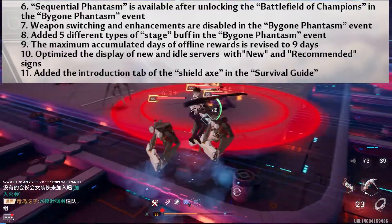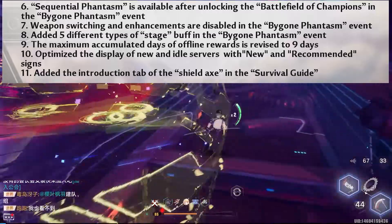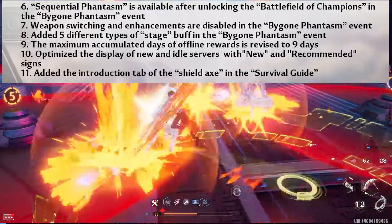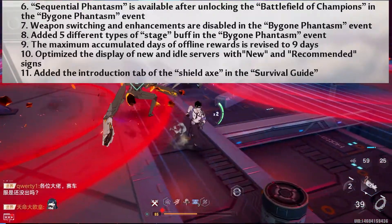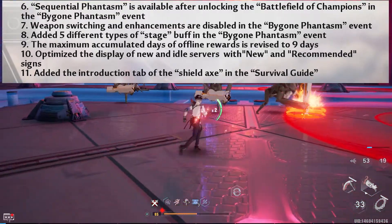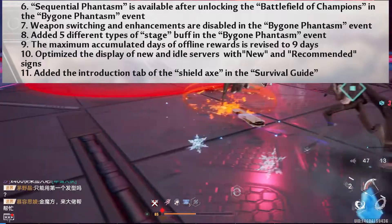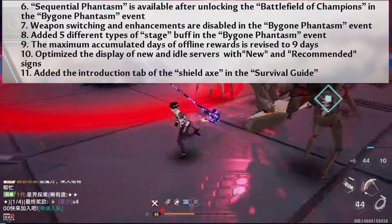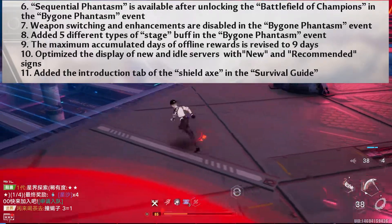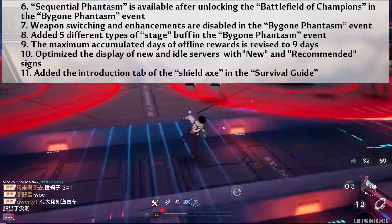Aside from Sequential Phantasm, there will also be changes in Bygone Phantasm: weapon switching and enhancements are disabled, five different types of stage buff have been added — fairly similar to what was shown in Sequential Phantasm — and the maximum accumulated days of offline rewards is revised to nine days. There's also optimization of the display of new and idle servers, and an instruction tab for the Shield Axe added in the Survival Guide.